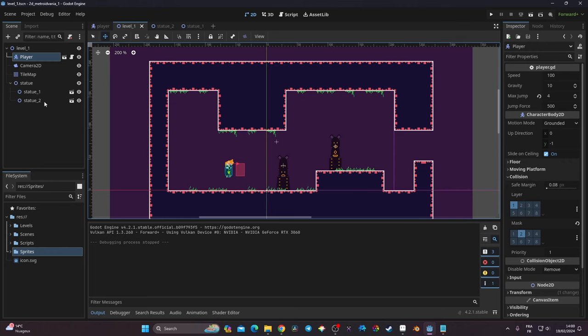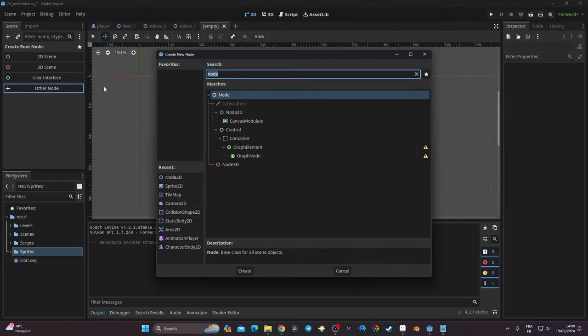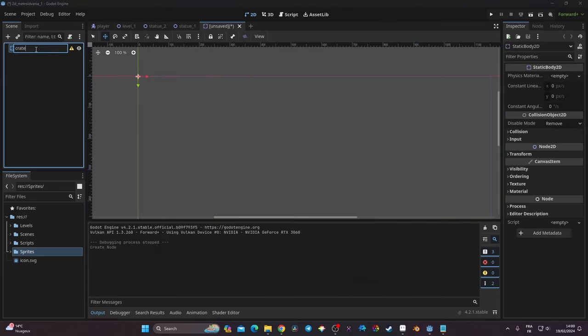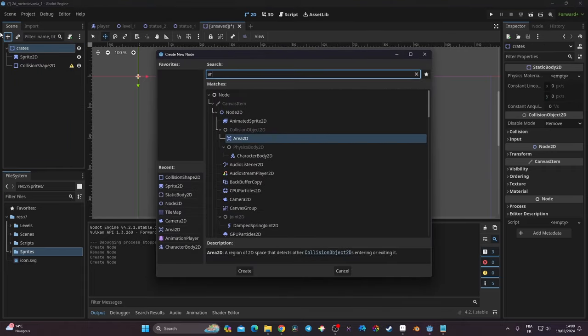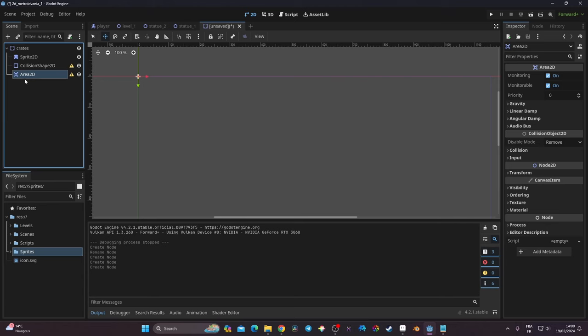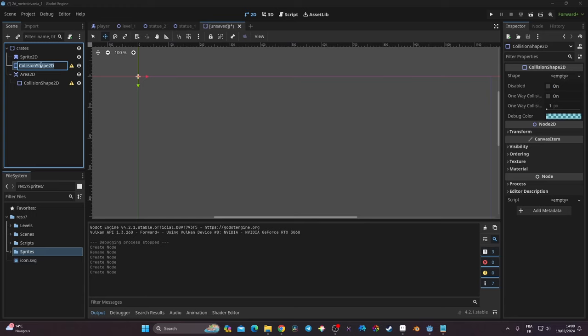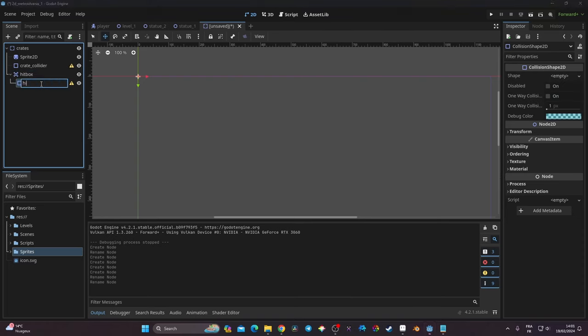We're going to create an object that we can slash with our sword. I'm going to go to the plus icon, create a new scene, go to other nodes, and look for a StaticBody2D. I'll rename it 'Crate'. That StaticBody2D is going to have a Sprite2D, a CollisionShape2D, and an Area2D that's going to handle collisions with the sword. The Area2D will also have its own CollisionShape2D.